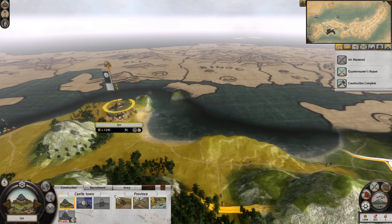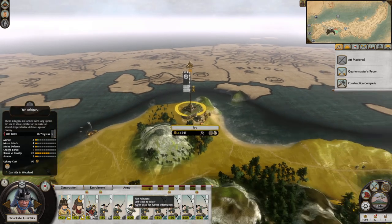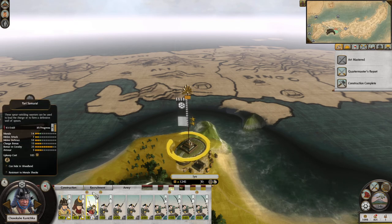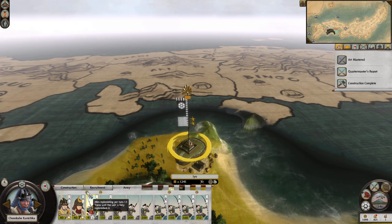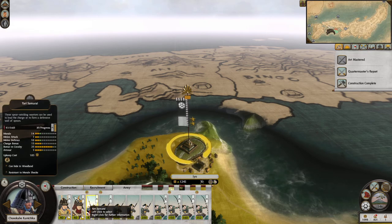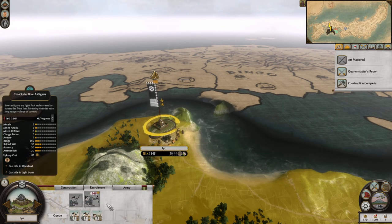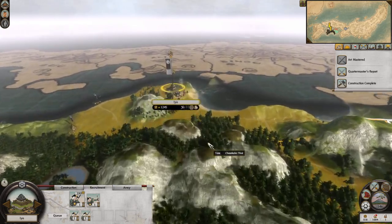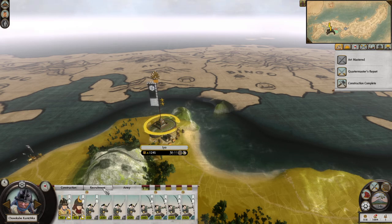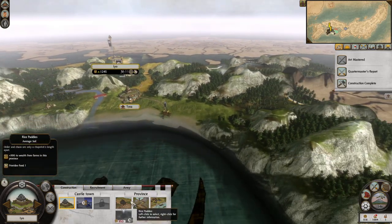Good, replenishment looking good — one, two, four, five units. I'm going to keep the samurai for flavor. Actually, I'm going to disband it because we can get two Ashigaru for the same price, and the Ashigaru will replenish a lot more quickly right now, so I think that's a little bit more important.